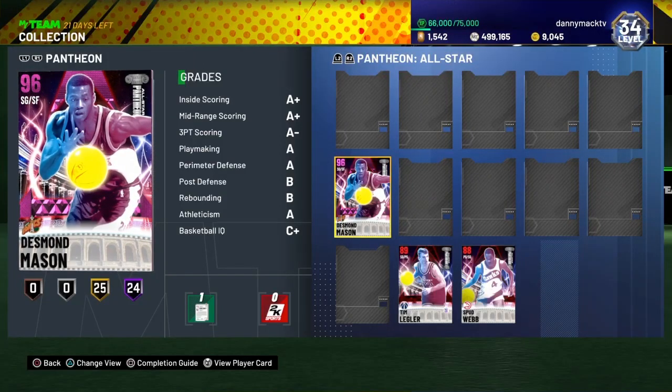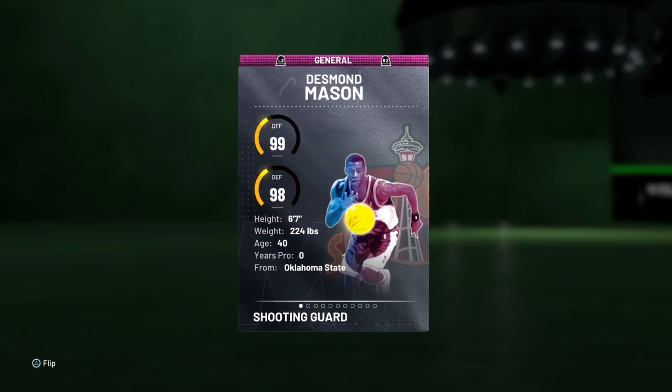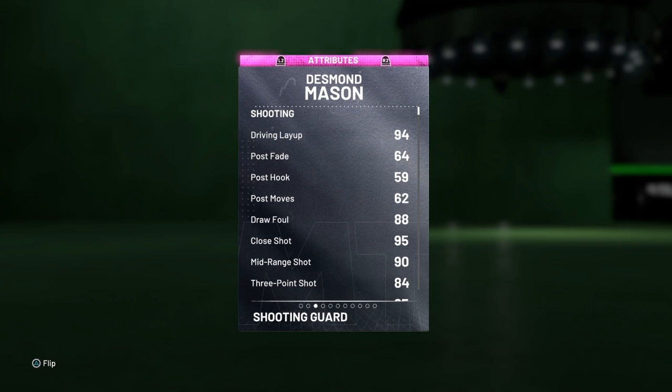Good YouTube, your boy Danny Mac coming to you for another gameplay video. This time we got Desmond Mason, shooting guard slash forward, pink diamond 96 overall of the Seattle Supersonics. 99 offense, 98 defense, 6'7", 224 pounds out of Oklahoma State University.